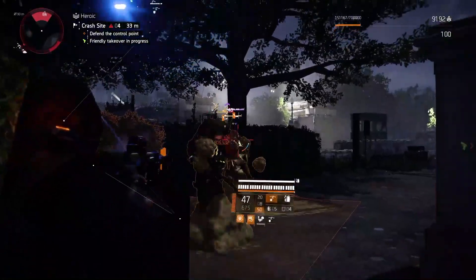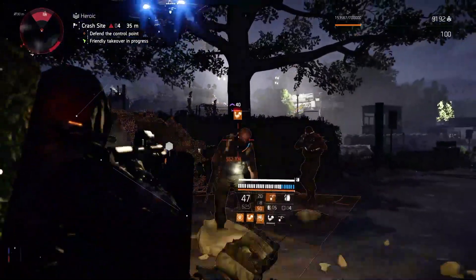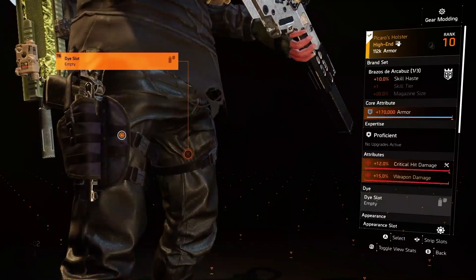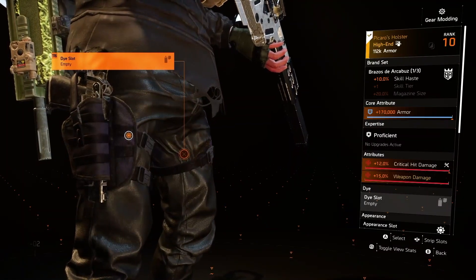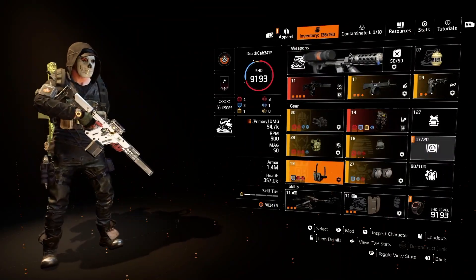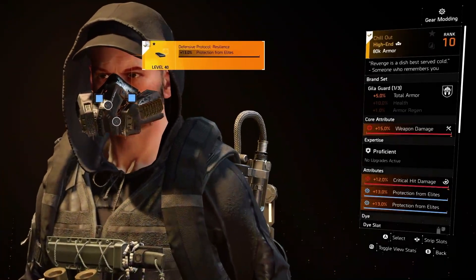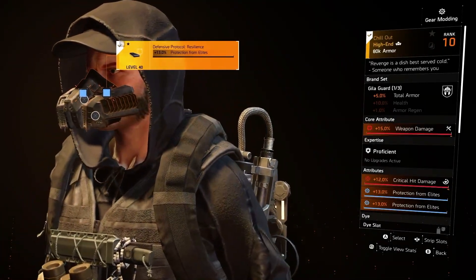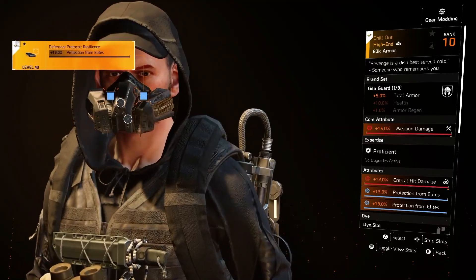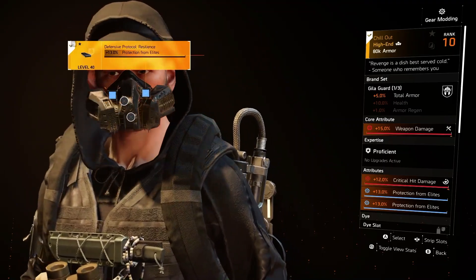I'm running the Pekaro's holster because I wanted an additional armor core while maintaining the 15% weapon damage core, so it has given me both a blue and a red. I have crit damage here, and it's giving us a little bit of skill haste, which is helpful — that's helping us push to 1.4 million in total armor. For the mask, I'm running the Chill Out mask, which has weapon damage and crit damage on it, and then double protection from elites. If you don't have the Chill Out mask, I recommend running a Grupo mask instead.